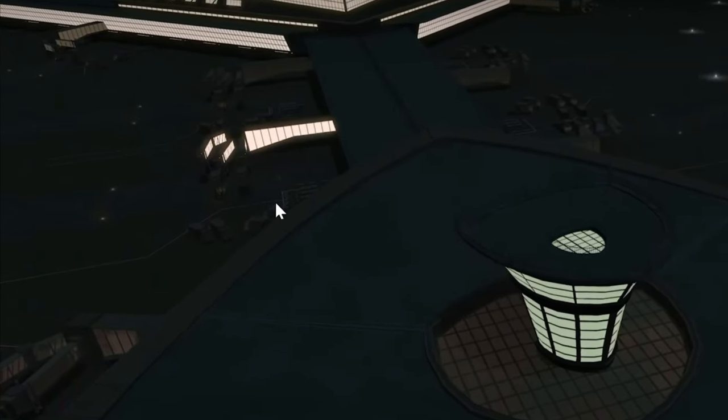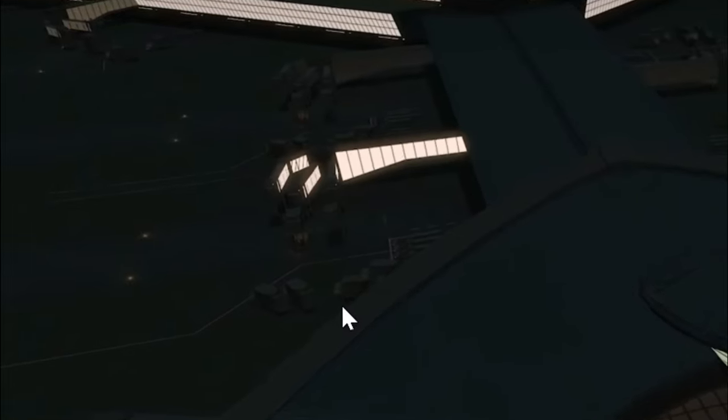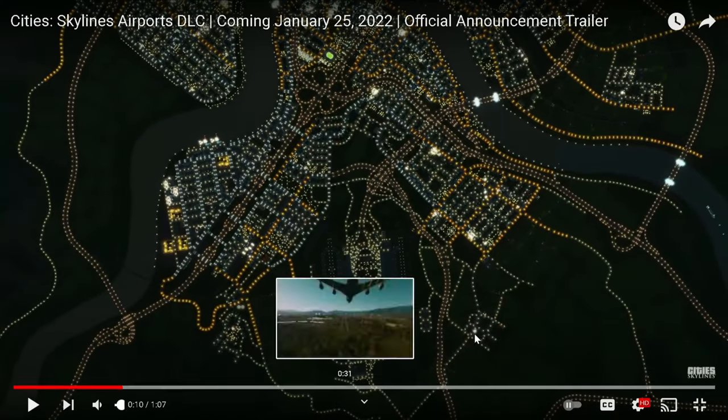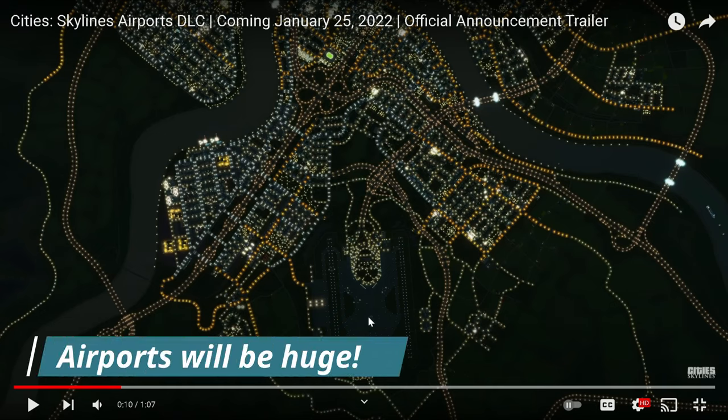I'm guessing those are like the baggage vehicles that help bring baggage to the airplanes that are about to take off. City Skylines gives us a really cool little snippet of what the airport will actually look like.